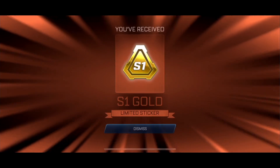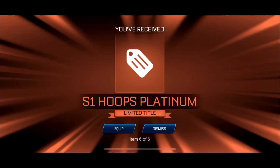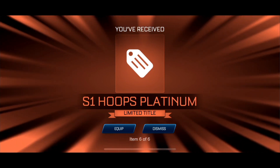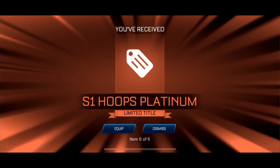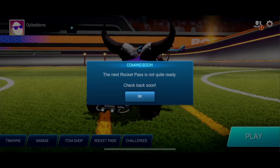So you get the Season 1 rewards just like this. As you can see, they're limited items — we've already seen them. They're stickers and they're titles. You actually only get the title for your highest rank; you don't get the titles for the ones below it. Which is fair enough — I can't remember if that's how it works in the main game. But let's take a look.